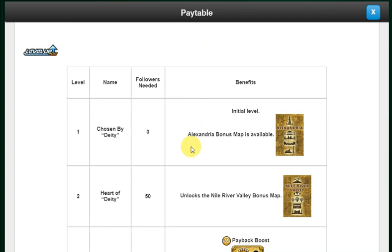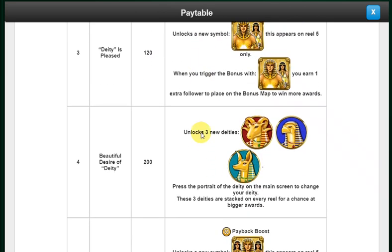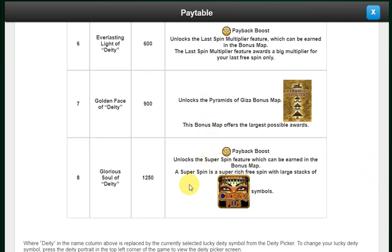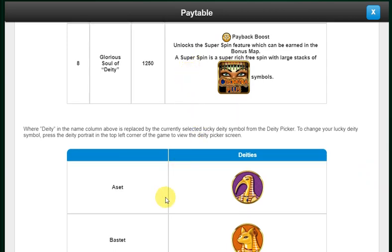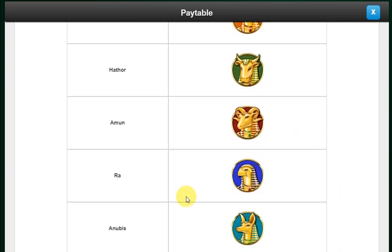You've got a map. Your initial level before you collect 50 of those scatters on the reels is the Alexandria bonus map. As you collect those symbols and unlock scatters with more characters on them, your bonus round has more options. The deity picture symbols are Bastet, Hathor, Amun, Ra, and Anubis.